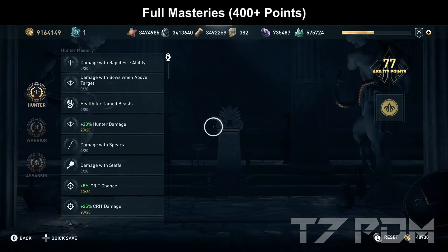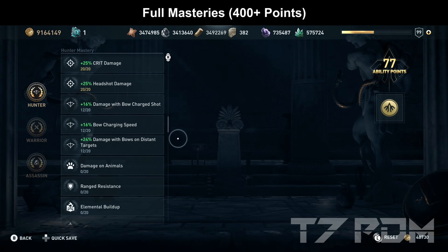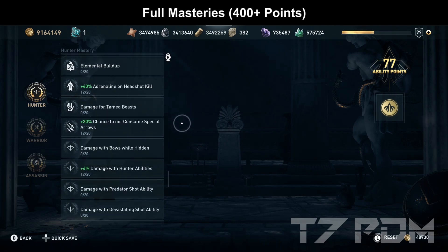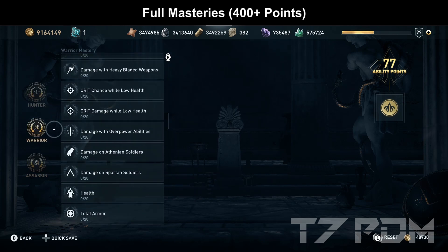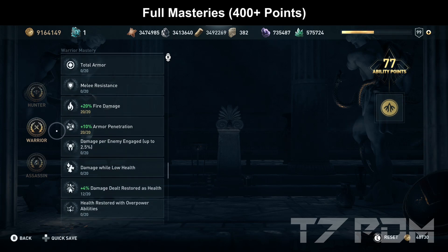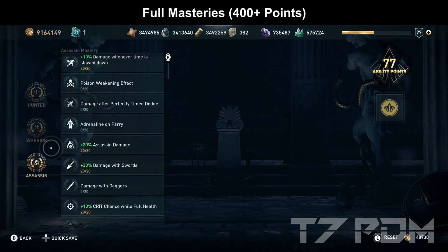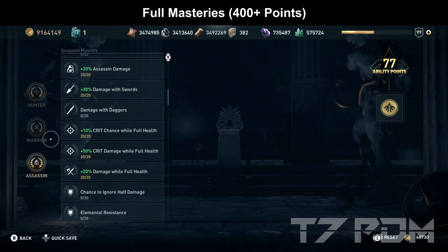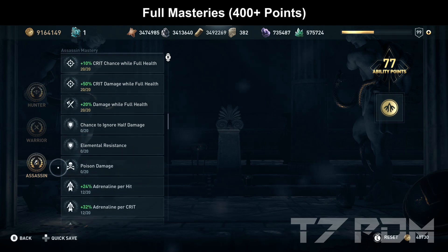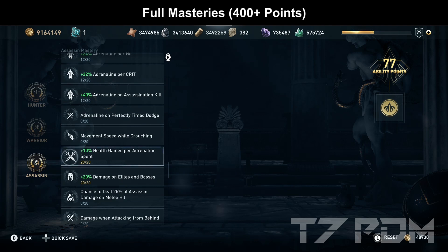If you have more than 400 points, max out Hunter damage, Crit Chance, Crit Damage, and Headshot damage, and pick up a few points on hunter abilities, Adrenaline, Not Consume Special Arrows, and Damage of Hunter Abilities. In the Warrior tab, max out Warrior Damage, Fire Damage, and Armor Penetration, and put a few points on Damage Dealt Restored as Health alongside a general increase for all abilities. In the Assassin tab, go for Damage whenever time is slowed down, max out Assassin Damage, Damage Resorts, Crit Chance, Crit Damage, and Damage while Full Health. If you have the points, add Adrenaline increases, Health Gain per Adrenaline Spent, and Damage for Elites and Bosses, and even spend points on Cooldown duration or a general increase for your Assassin Abilities.